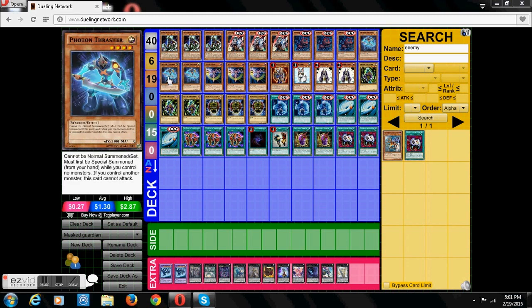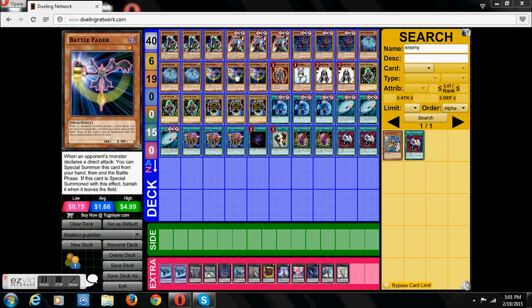Three Proton Trasters. We use this because he can special summon himself. He's a level 4 and he's a light monster, so he gives us some rank 4 ability and gives us access to Black Luster Soldier.